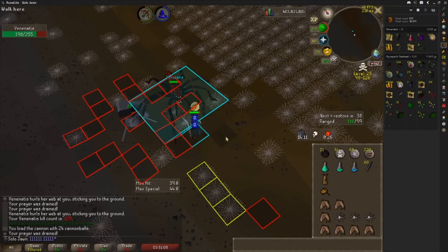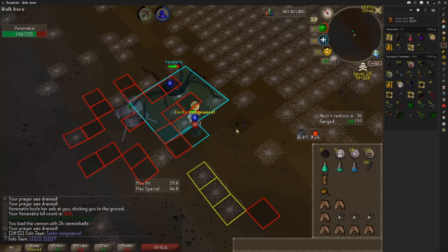Now you want to make sure you're spamming Vengeance on cooldown, and you want to make sure you're combo-eating and staying high HP. Venonatus can combo you out very quickly. That's basically it.